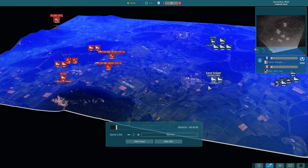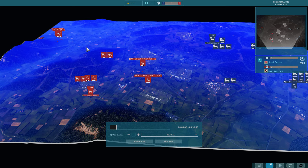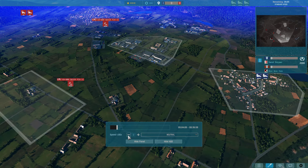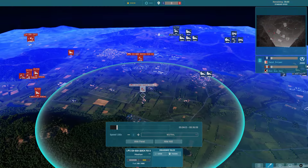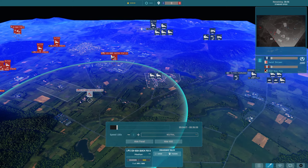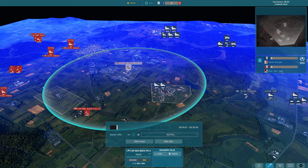You also don't have any information about where they are until these get out. I think I could have waited a little longer there. These come out — we'll slow down here — these are jamming helicopters. They have a ton of ECM and look, they have this big area where they can get a lot of info.